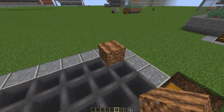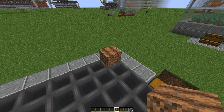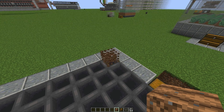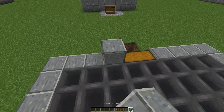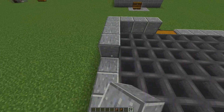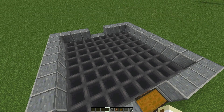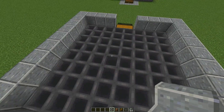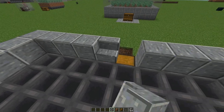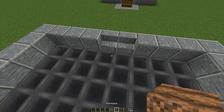Hoppers do collect items through farmland. In survival you'll need to take dirt and hoe it, but in creative you already have farmland. Now build the wall up high like this, then take two stairs and place them there - it's smart because you can also open the chest that way.